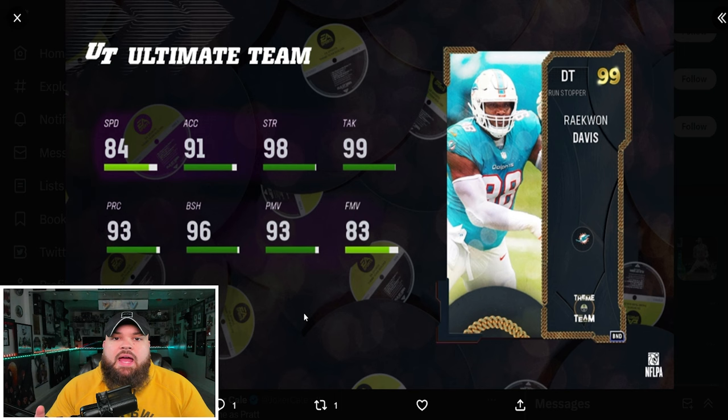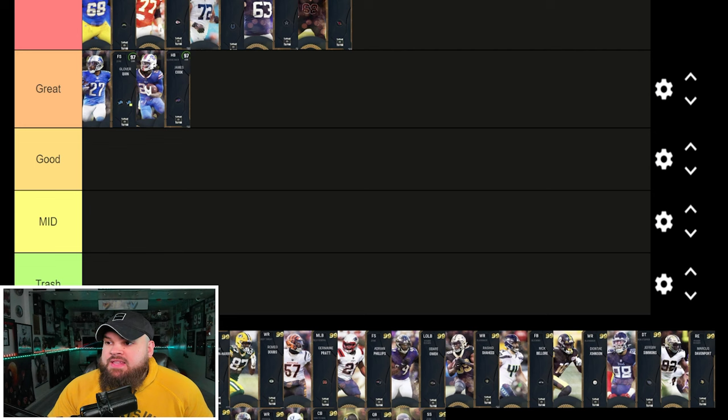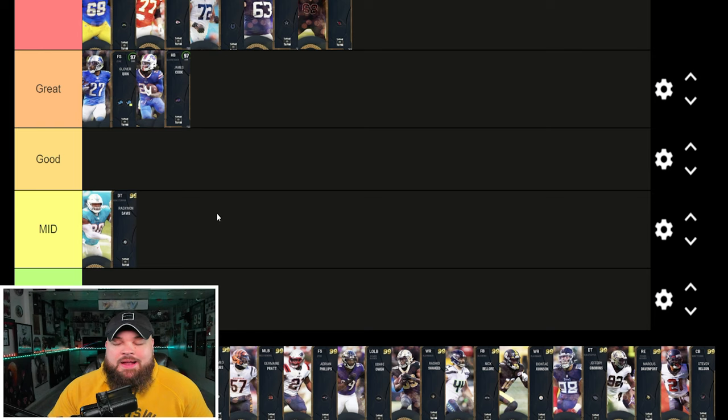Right after that we get Dolphins great Raekwon Davis. One thing I think the Dolphins theme team didn't need was another defensive lineman. He's decently physical with 84 speed and 91 acceleration, has good block shed and power moves, though the finesse moves are a little low. He does get 0 AP inside stuff or potentially El Toro or goal line stuff. I just don't think he's that great of a card — kind of a mid card especially with this drop. I don't even know if I'll pick him up for Dolphins theme team.